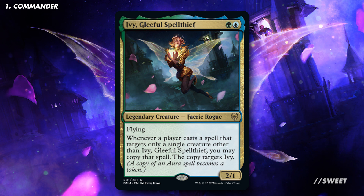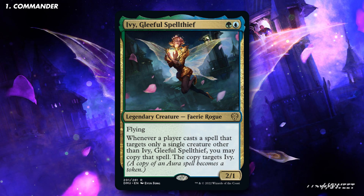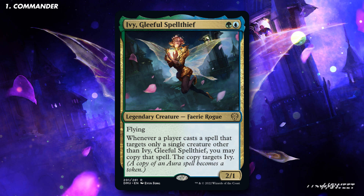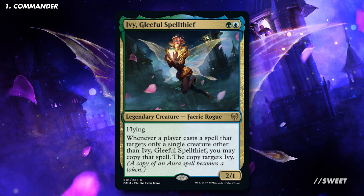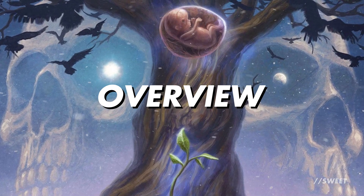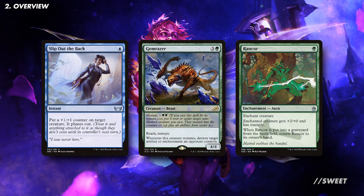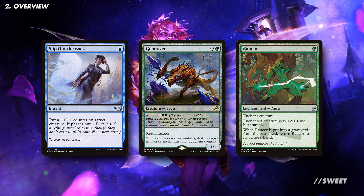It is a green and a blue for a 2/1 legendary creature Fairy Rogue. It has flying, and whenever a player casts a spell that targets only a single creature other than Ivy, you may copy that spell. The copy targets Ivy, and as a reminder a copy of an aura spell becomes a token. Ivy is a very cool commander — it basically lets you copy any spells that target your own creatures. This works with instants and sorceries, it works with mutate as those also target, and importantly for this video it also works with auras.